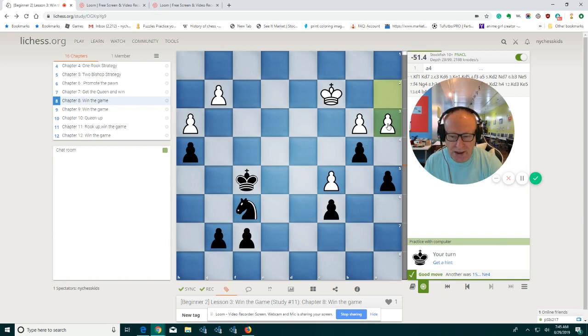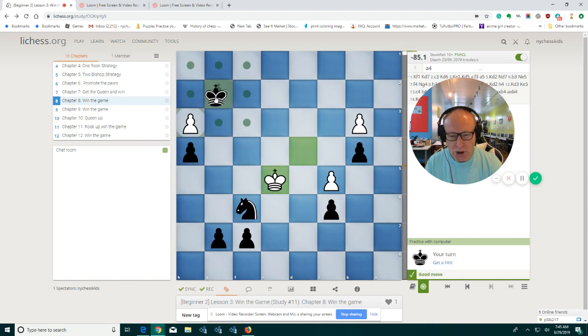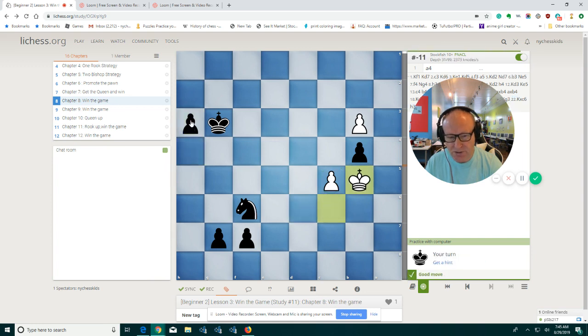Should I capture the pawn on a3? I can, but I don't have to. I can just go this way with the king and then we're going to capture the other pawn on g2. Let's take that pawn and then we're going to promote into a queen. White has a pawn — but can white really promote? Because we have a knight and we are faster. We're faster to get the queen.